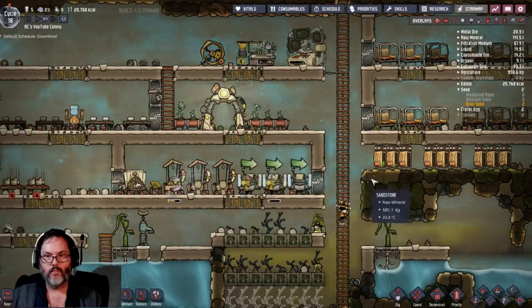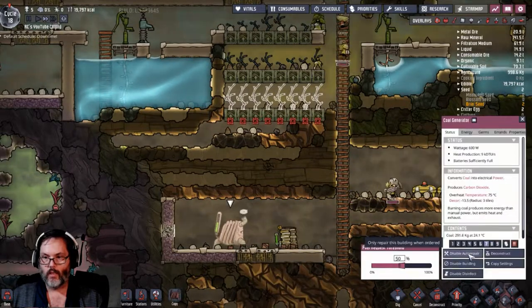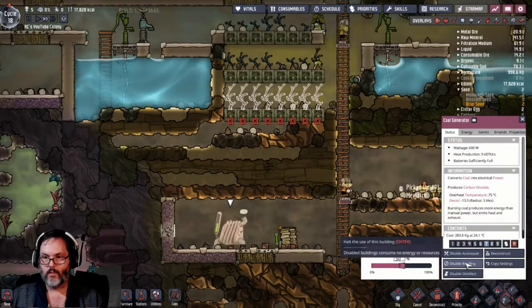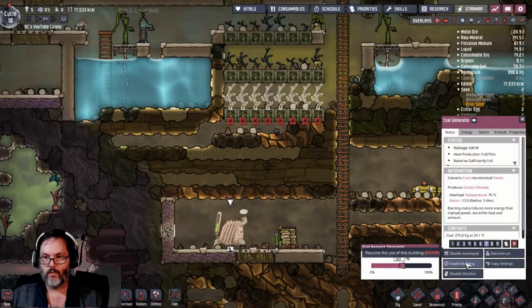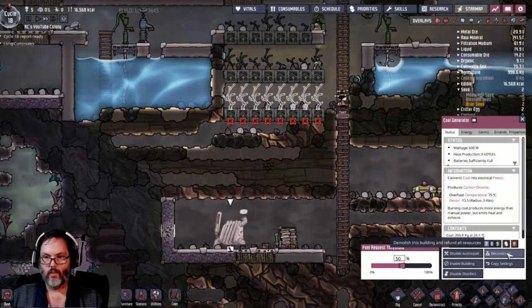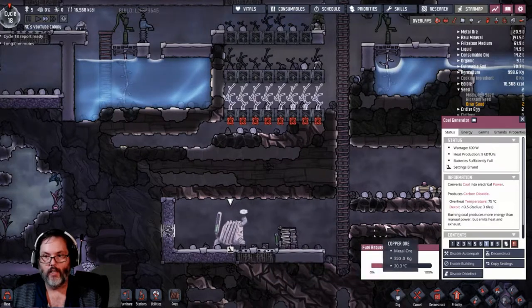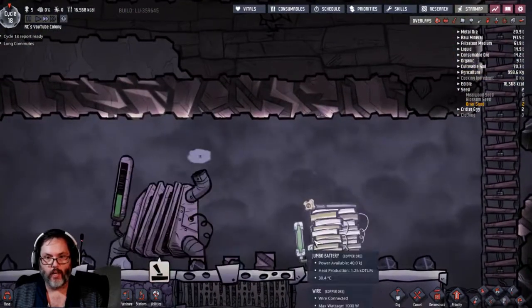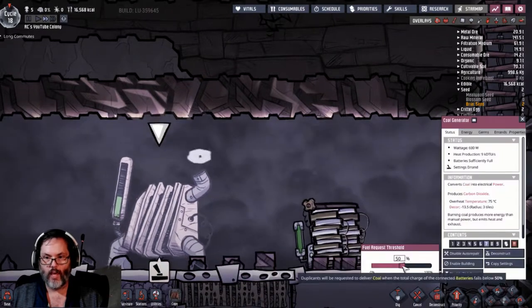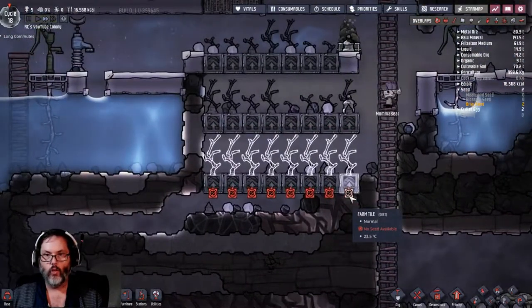End of the day - Tom, where are you heading? I want to disable that. I have toggling set as a super priority for everybody - it doesn't make any sense for it to still be running and burning my coal. Let's do it at four percent. I don't know how plentiful coal is or is not.